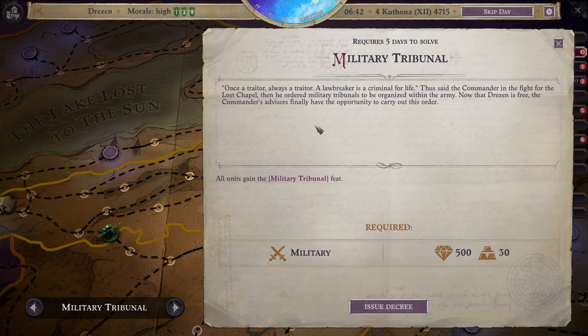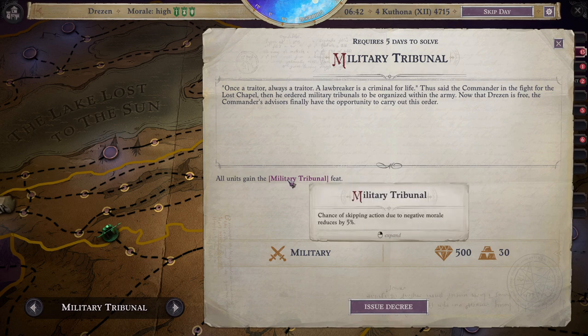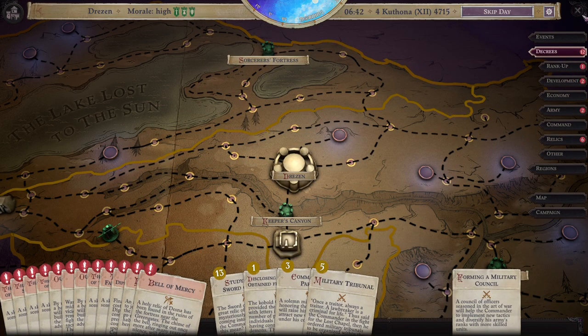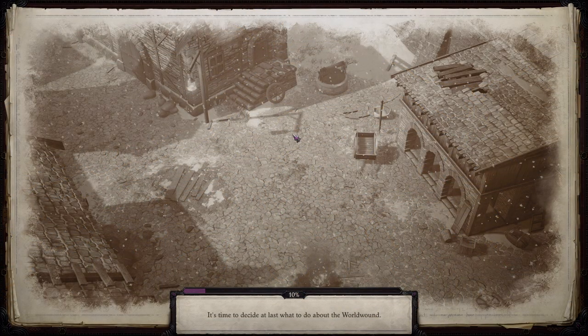Military Tribunal event: the commander had previously ordered military tribunals to be organized within the army. Now that Dresden is free, the advisors finally have the opportunity to carry out this order. The skipping action due to negative morale reduces by 5%. Not that we've ever worried about negative morale, but now it's 5% less of an issue.